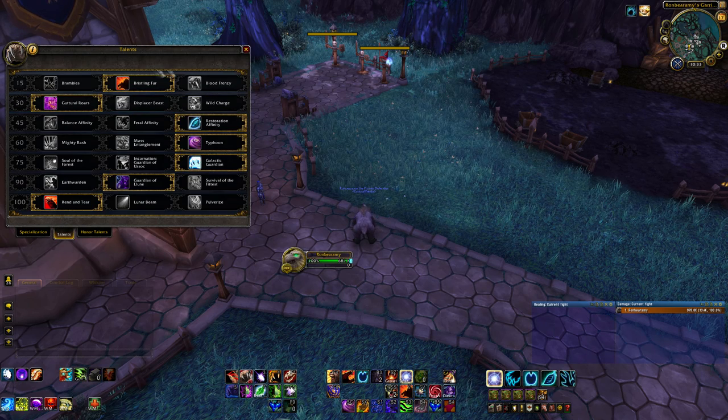In your first tier, you're going to want to default to Bristling Fur for most situations. It's a 40-second cooldown ability that causes you to generate extra rage based on how much damage you've taken for the next 8 seconds. It's a really good rage generator for single target and even AoE. But if there are a lot of long-lived adds — maybe 3, 4, or more — then Blood Frenzy is a viable alternative.